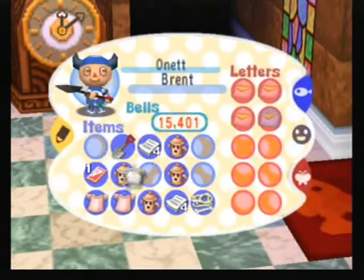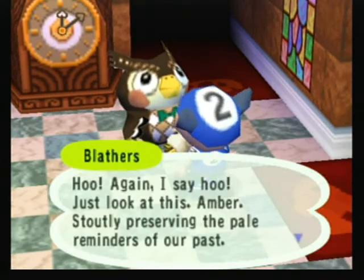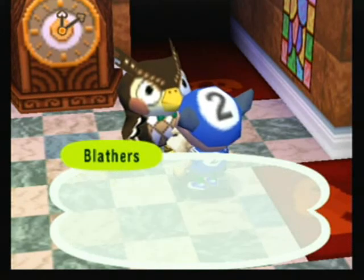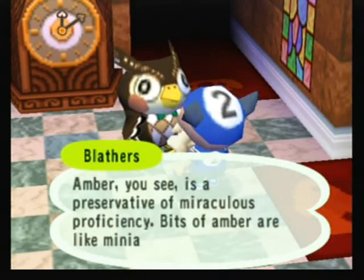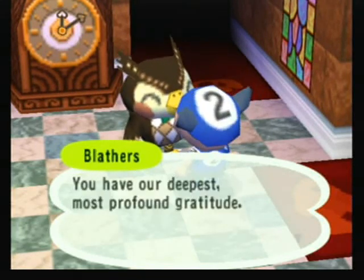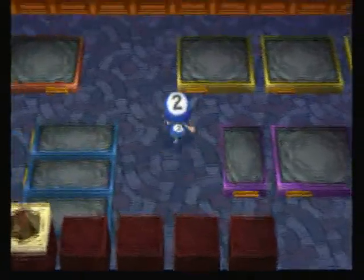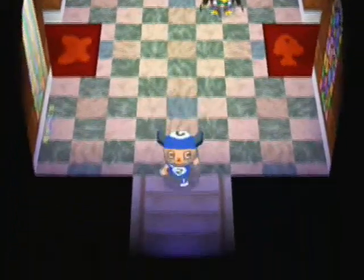So we're just gonna donate these and then they magically appear in the dinosaur room. This is Blathers — he blathers on, so yeah that's his name. Blah blah blah, why do you talk so much about amber? Stop talking. Miniature time capsules — yes, we've all seen Jurassic Park. No, nothing else, leave me alone. There's the amber — there's one we just donated and there's another one.